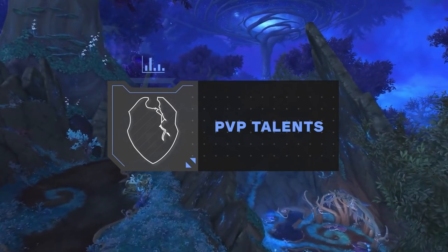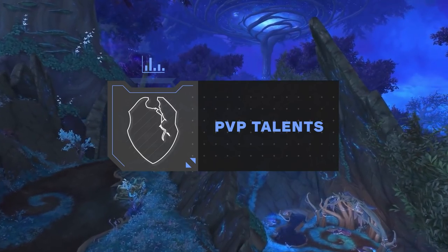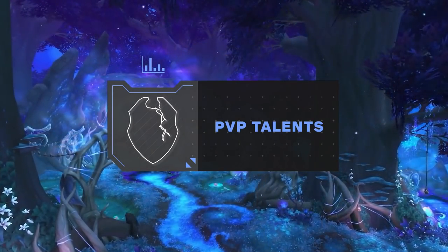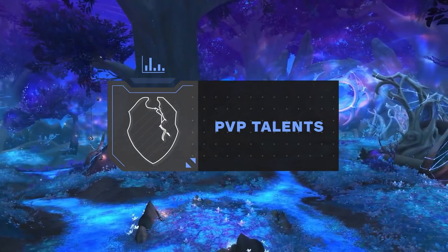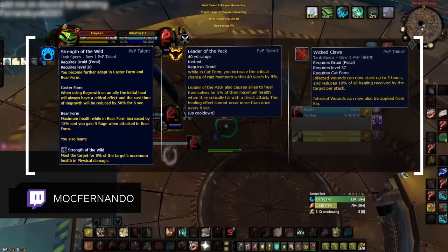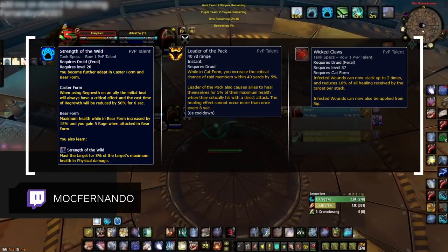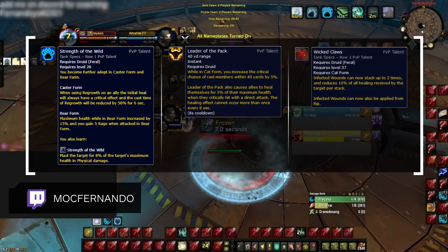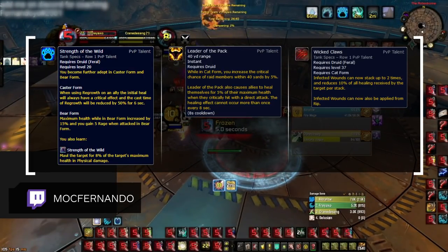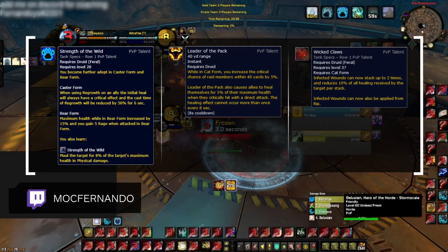Now moving into the PvP talents, Patch 9.1 has seen a rework to several talents, with some being removed and even some new additions. We'll start by providing you with a standard build that you can expect to take to most matchups. On screen now you can see the three talents we recommend as your default: Strength of the Wild, Leader of the Pack, and Wicked Claws. We'll break these down and talk about any situations you might want to swap them out and why.